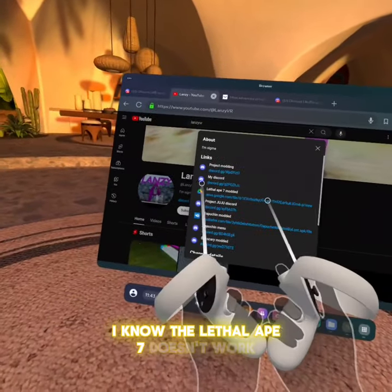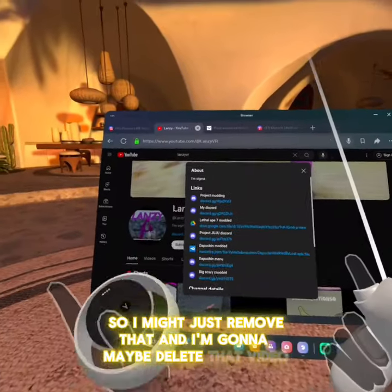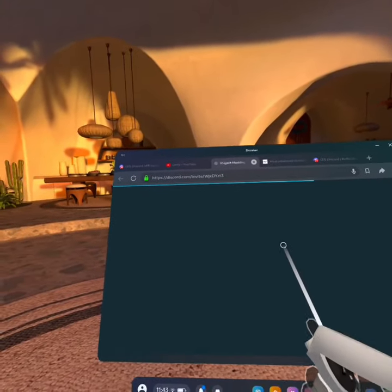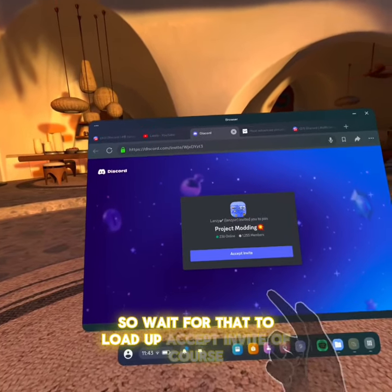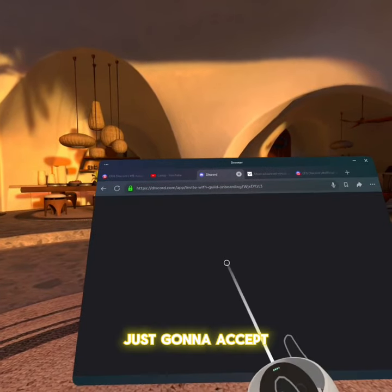I know the Leethape 7 doesn't work, so I might just remove that and maybe delete that video. So you're going to click on Project Modding, wait for that to load up, and press Accept Invite of course.